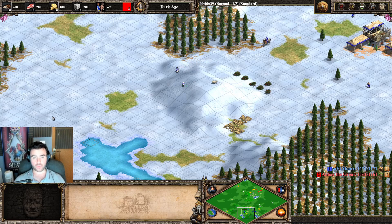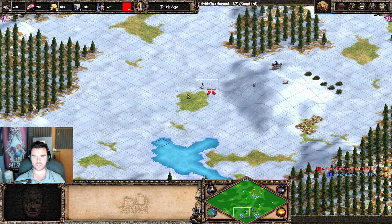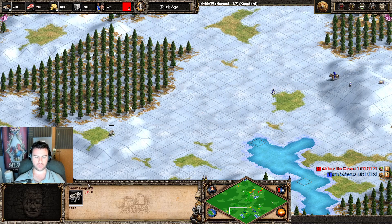Hello guys and welcome to this new video. Today I'm going to show you how to save a really low HP villager from a wolf or snow leopard. I'm going to show you how to do it because sometimes you save your villager but it's too low HP so you can't escape.